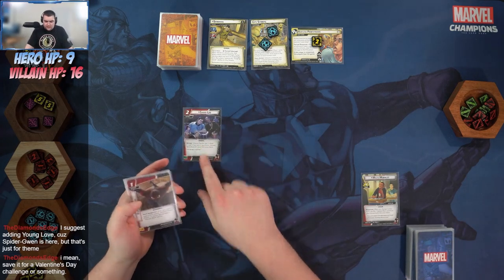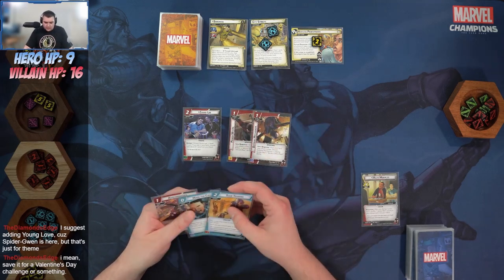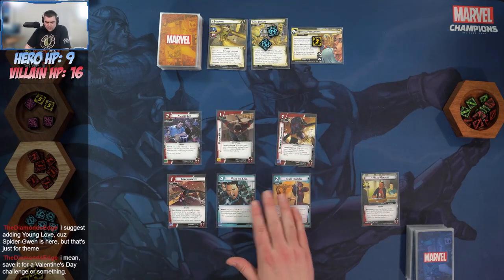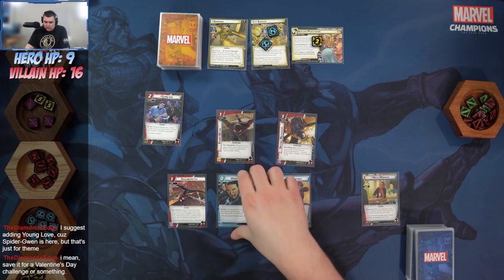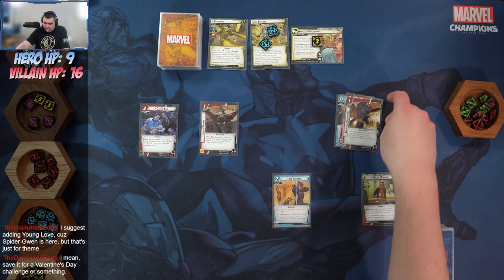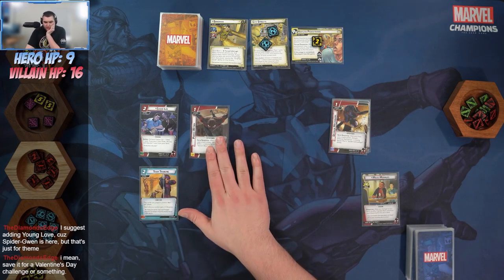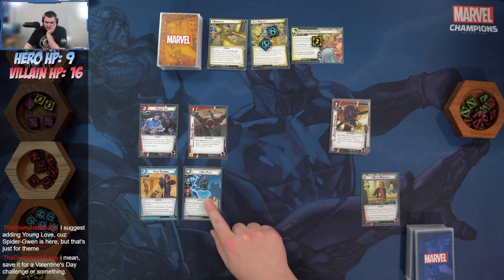Opening hand: Ganky, Power Within, Defense Mechanism, Team Training, Make the Call, and Arachnobatics. I'm going to keep Ganky because I want to use him this turn. Toss Make the Call, toss Arachnobatics, toss Camouflage and Defense Mechanism. Holding onto Team Training and Power Within because I'd like to stun Sandman this turn.